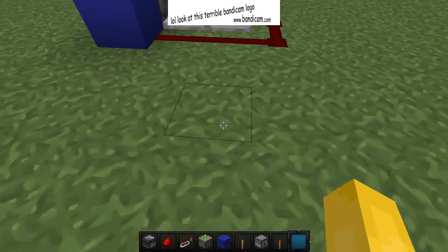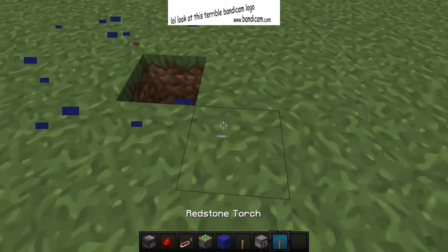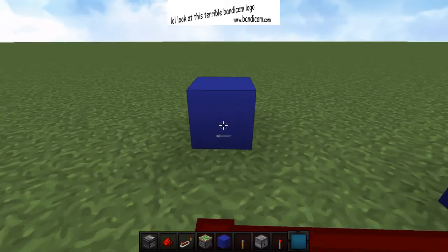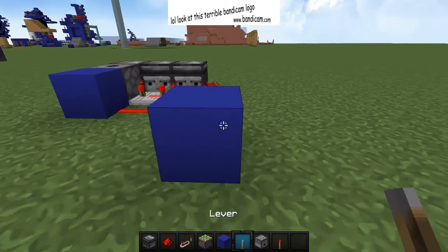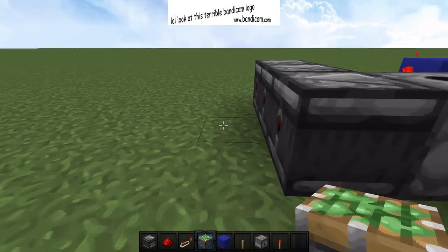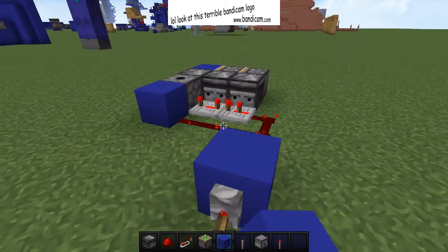So this is how you really do it. Put a block here, and then put a redstone torch there. And then put a lever there. And then if you put the pistons here, it should work.